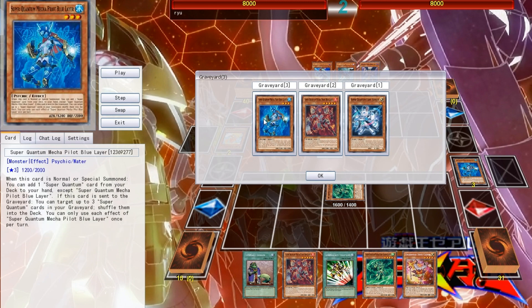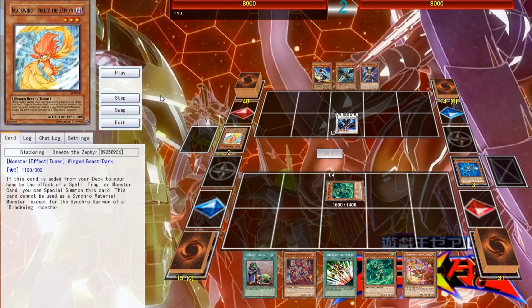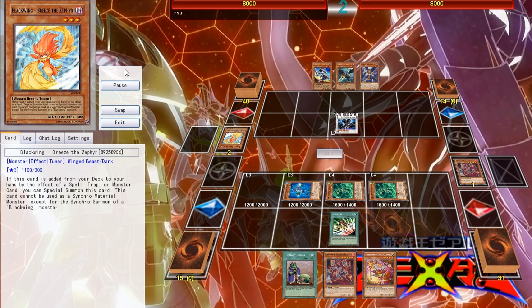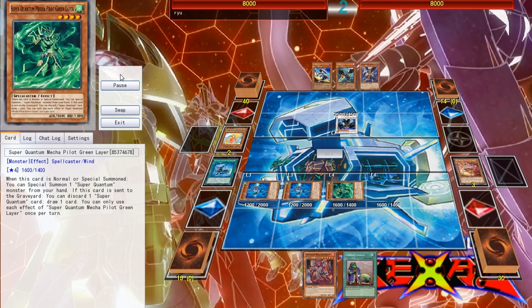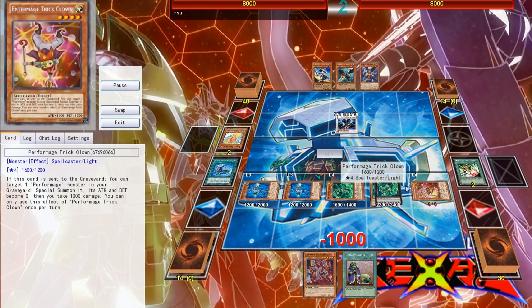Blue has a Graveyard Effect — you can put back up to 3 cards into your deck, which allows a lot of recycling. Red, pretty much, can get one out from your hand or your Grave. I had to go for Blue because I'm going to make it work. I go for the Wind instead, and I discard Trick Clown so I can go into my actual play.